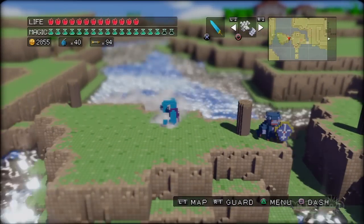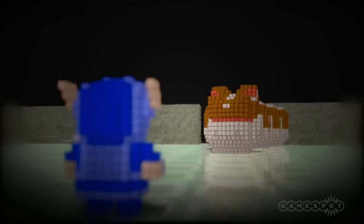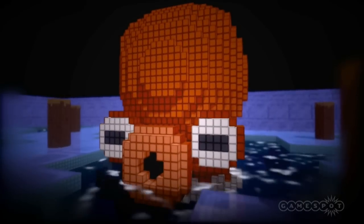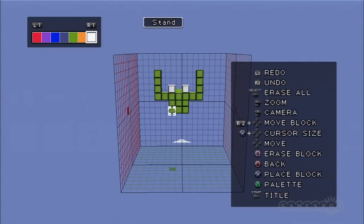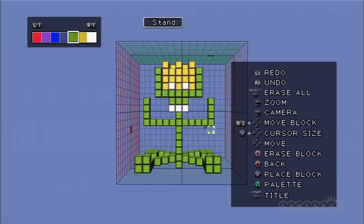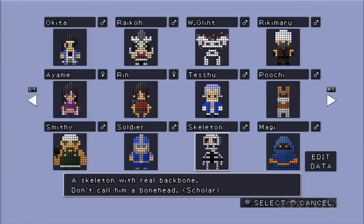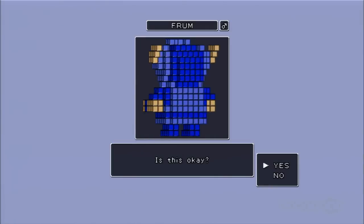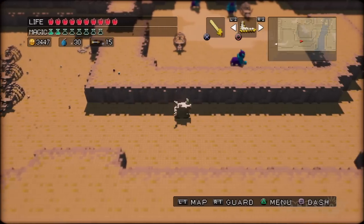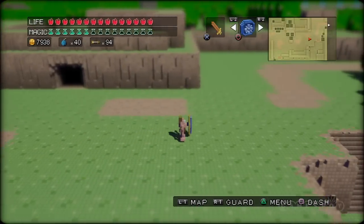The one aspect of 3D Dot Game Heroes that separates it from its inspiration is the art design. Every character, enemy, and environmental decoration is made up of tiny blocks, which makes everything look like a piece from a childhood toy. This charming aesthetic paves the way for a simple-to-use character creator that lets you design your own hero to play as in this epic quest. There are a number of pre-made characters such as a knight in shining armor, a sneaky land shark, and even a tank, or you can conjure whatever resides in your imagination to give the game a bit of your personal touch.